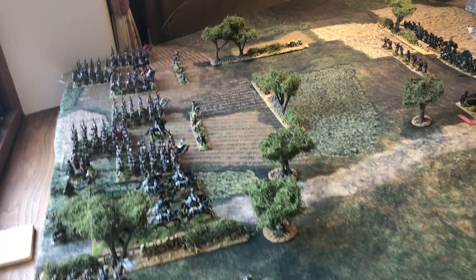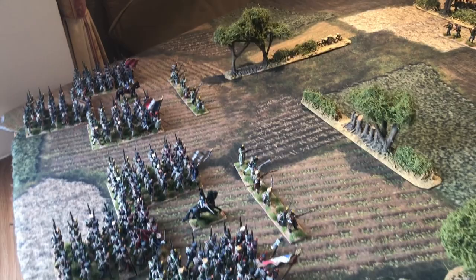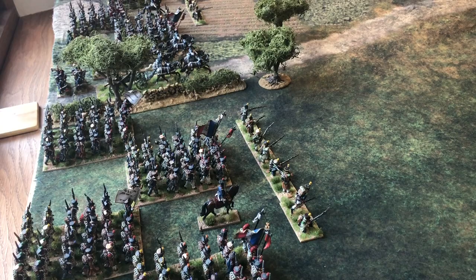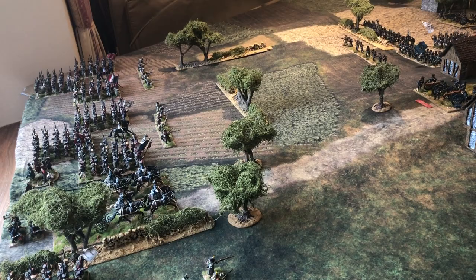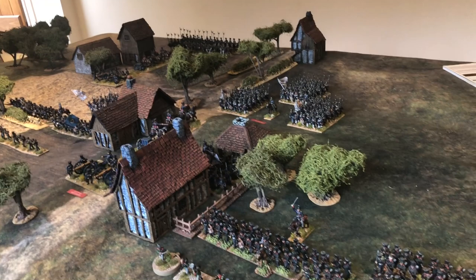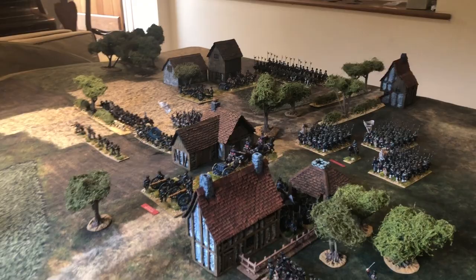Turn one begins. The French have arrived on the table. To give an order of battle: there's a brigade of conscripts with three units, another brigade of three units of regulars, and a final brigade of four battalions of conscripts. All these troops activated this turn and moved onto the table. The French lost initiative, so the Prussians have initiative in turn one and will open up firing.